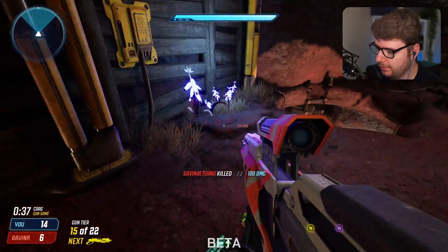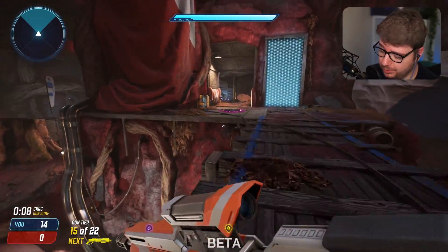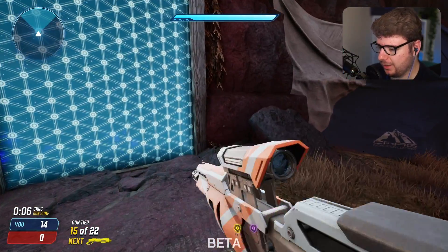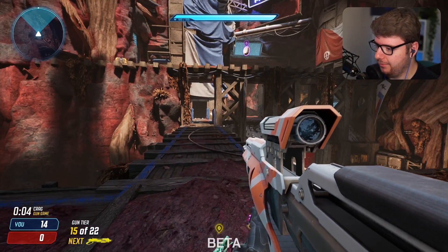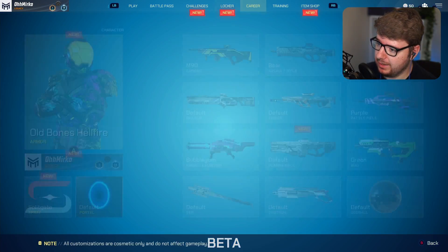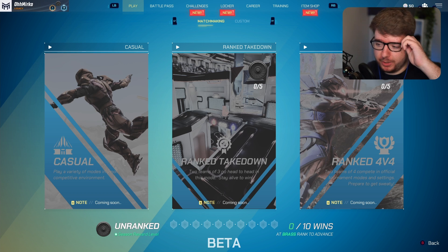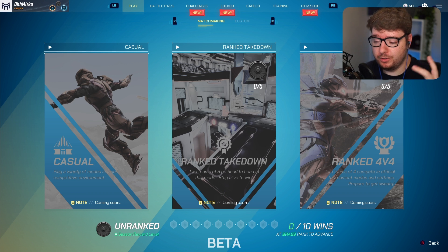That guy was AFK — appreciate the free kill. It looks like I'm the only one left in this lobby and everyone else has left, so I'll take that as a win. First impressions of Crag: I really like it. The game is only in custom games — they haven't released public lobbies yet, as you can see the casual mode is 'coming soon.' They're still working on a few things, but at least we got to see both new maps in action. I like the Foregone map a little more than the Crag map.